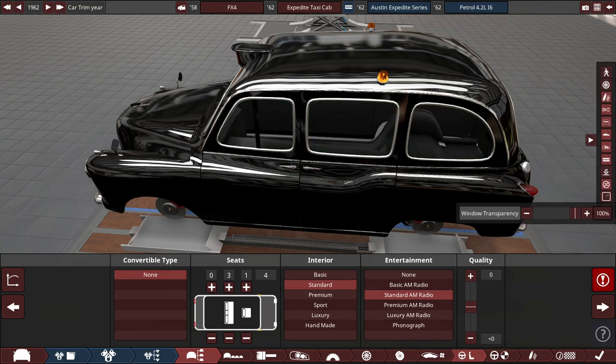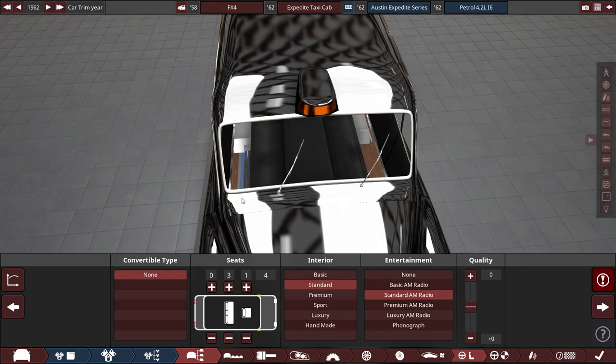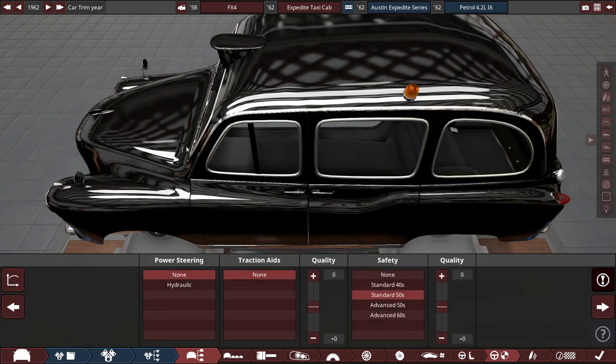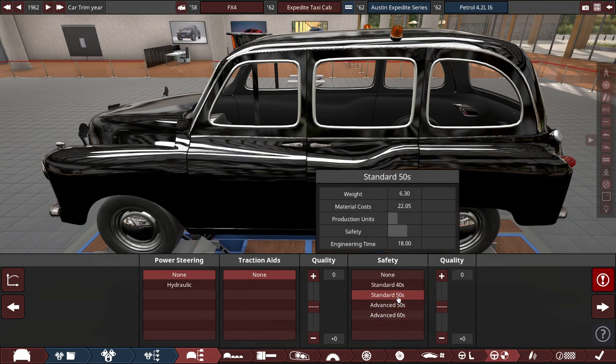Interior-wise, I did not put an actual interior in, so let's imagine. There's one seat for the driver's section — just a driver's seat — because back then these cabbies had only a driver's seat and a fold-down passenger seat on the left side. The back seat has three seats. It's standard interior with a standard AM radio, nothing much — it's a cabbie after all. For safety, there's no power steering on this vehicle; that wasn't added until the 80s along with hydraulic brakes, according to some sources. Safety standards follow the standard 1950 rating.